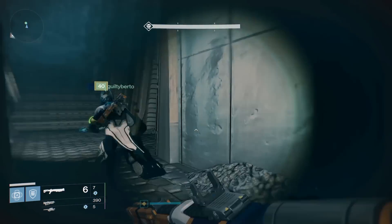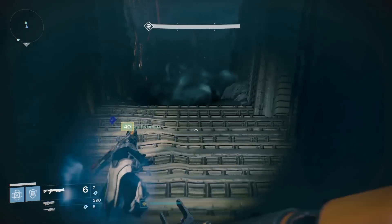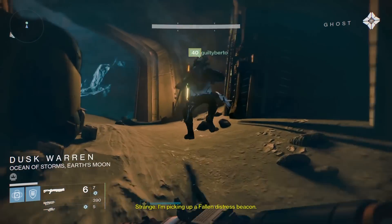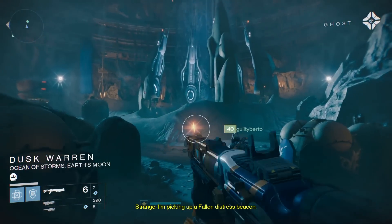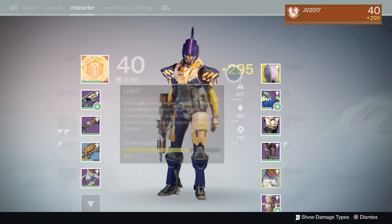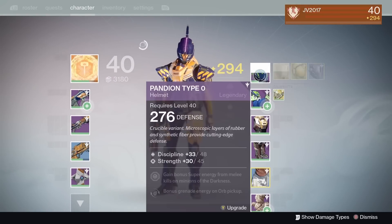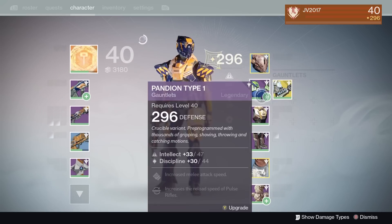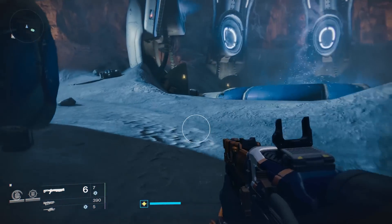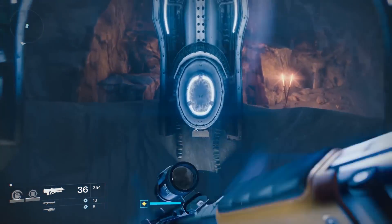This is really the only part of doing the Black Spindle where you can take a breath — once you've gone past that door, you don't have to worry. I went ahead and switched to my Sunbreaker because we really needed a lot more damage. This took about three tries, so if you're playing a more defensive class, switch to your more offensive class for this part and head up the portal.